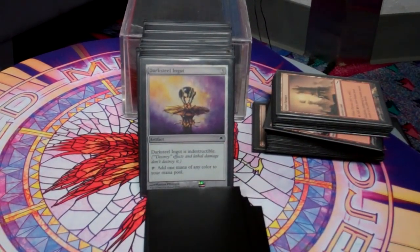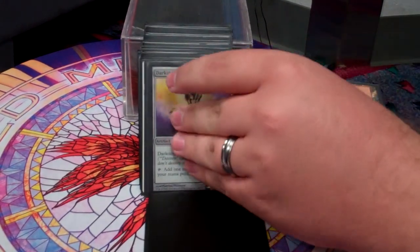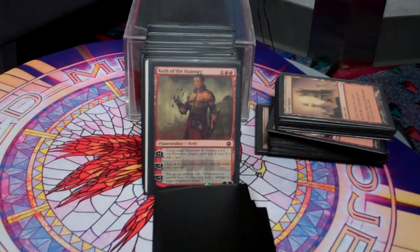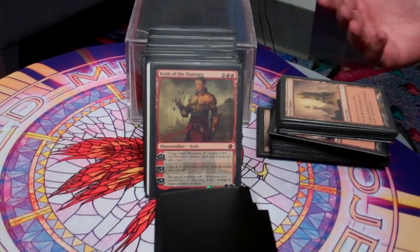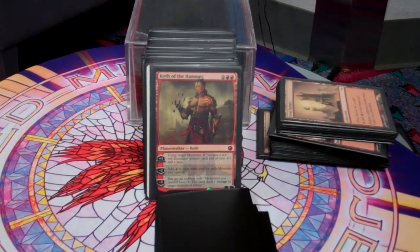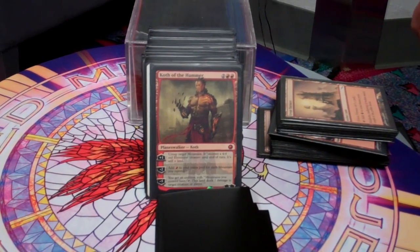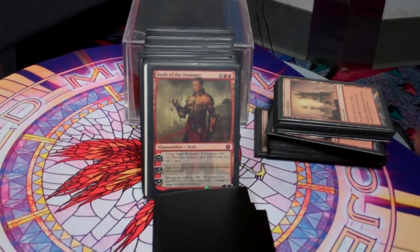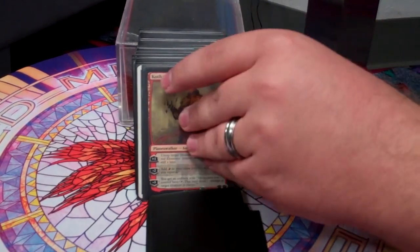Darksteel Ingot — I have a few spells in here that destroy a lot of artifacts, and Darksteel Ingot survives those. Koth of the Hammer is really in here just for extra mana ramp. His plus one allows me to untap mountains and re-tap them, his negative two allows me to get a lot of red really quickly. Of course his ultimate can win the game, but I usually don't get it off — people see him and kill him immediately because of all the ramp I get from him.